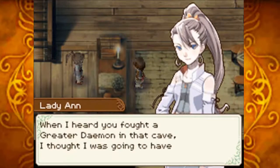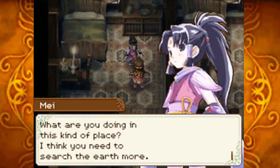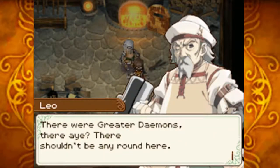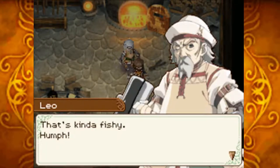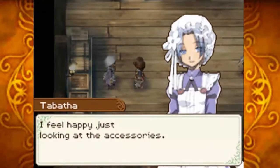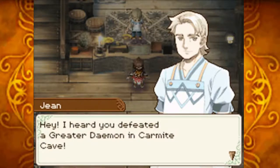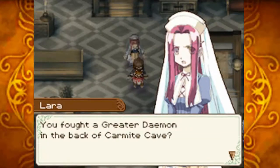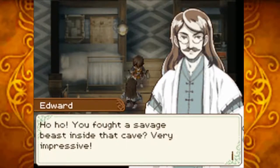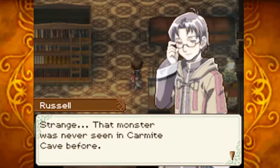Raguna, were you alright? The NPCs react to hearing that we fought a greater daemon in the cave — one says they thought they were going to have a heart attack, noting greater daemons are rarely seen in their country. Another says it's fishy that one appeared there at all. Others congratulate us: 'Did you really defeat a giant monster? You're amazing.' One notes they heard all about it and never knew we had it in us. The doctor comments, 'You fought a savage beast — very impressive,' adding no thanks to his potions. Multiple NPCs agree the monster was never seen in Carmite Cave before.